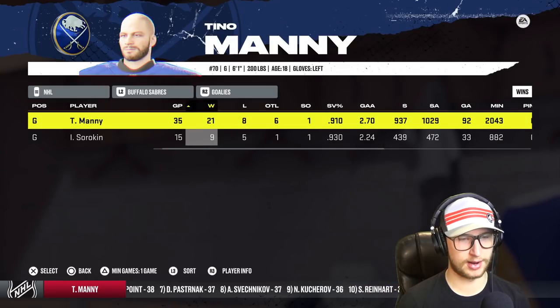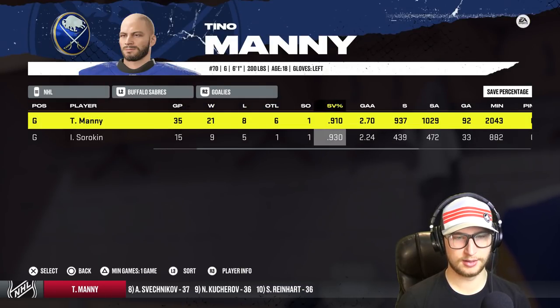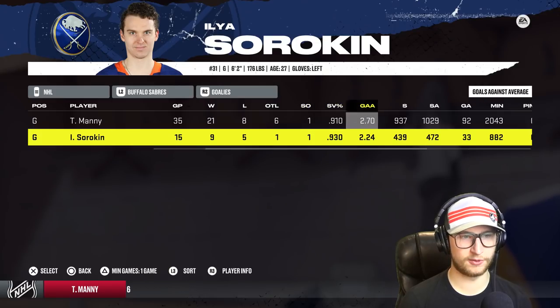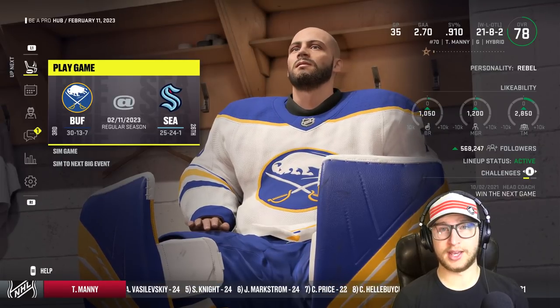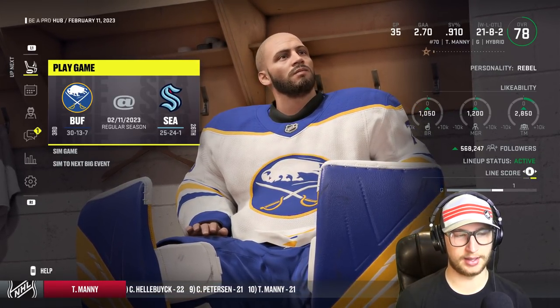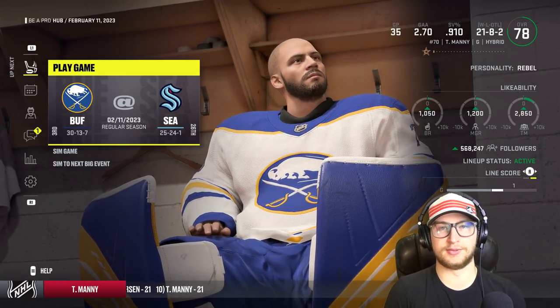We got 57 from Olufsen, 46 from Reinhardt, Plekanov with 44, and Dahlien 34. We are doing quite well. How are the goaltenders doing? 21-8-6, save percentage .910, 270 GAA. And 9-5-1, .930, 2.24. Good stuff. Alright guys, well thank you for watching, hope you enjoyed, be sure to leave a like if you did. I will see you guys soon, bye.